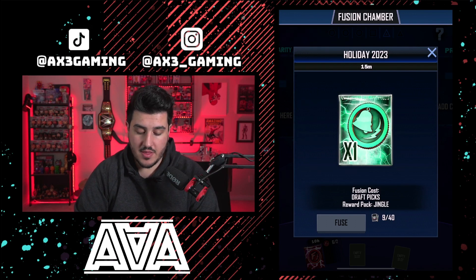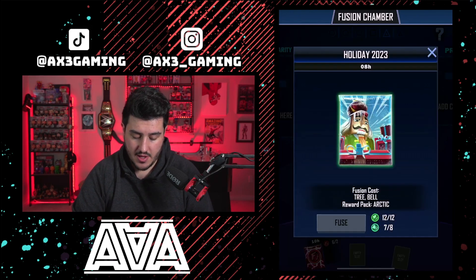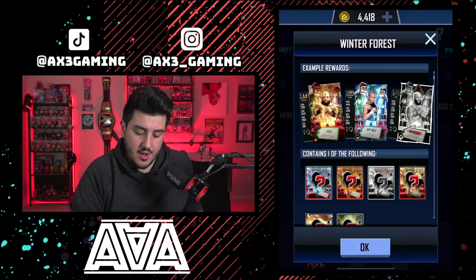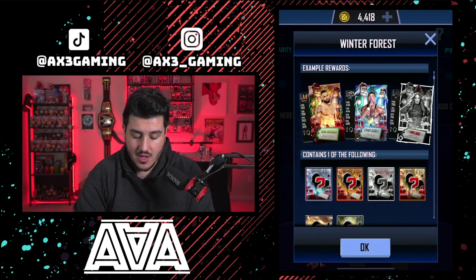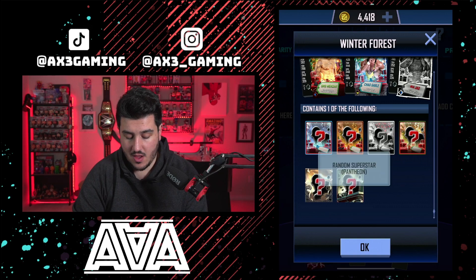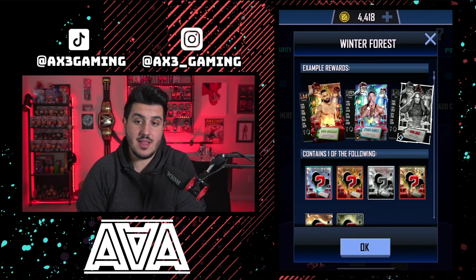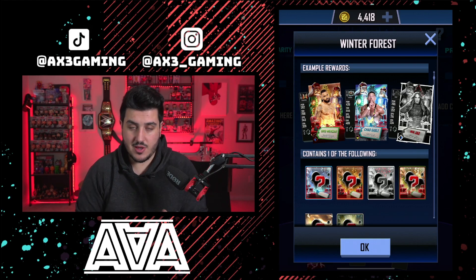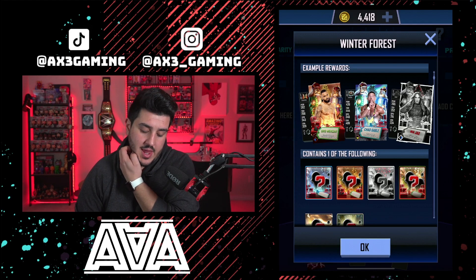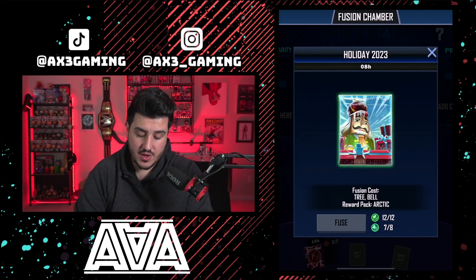From here it's a pretty straightforward Fusion Chamber event. You have two separate packs - one that takes three hours called Winter Forest, and one that takes eight hours called Arctic. The first one costs six trees and three bells, and gives you a chance to get a regular card at Pantheon or Tempest tier, or holiday cards from Detention up to Tundra. You get one card from it, you use fewer collectibles but you have a lower chance to get a Tundra. The Arctic pack costs 12 trees and 8 bells and those are locked for Noir holiday card up to Tundra, so you have a much higher chance.